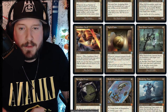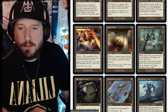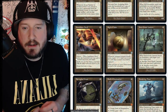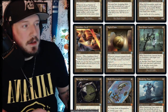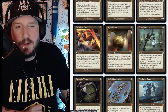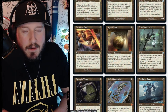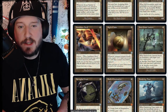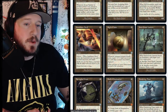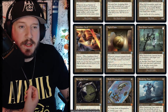Semblance Anvil is three mana for an artifact with imprint — when it enters the battlefield, you may exile a non-land card from your hand. Spells you cast that share a card type with the exiled card cost two less to cast. Sigil of Valor is two colorless for an artifact equipment — whenever the equipped creature attacks alone, it gets +1/+1 until end of turn for each other creature you control. Equip one.